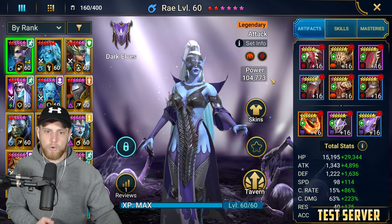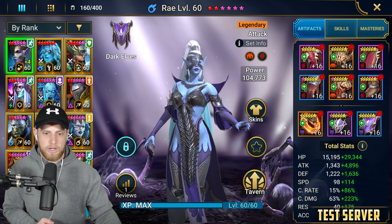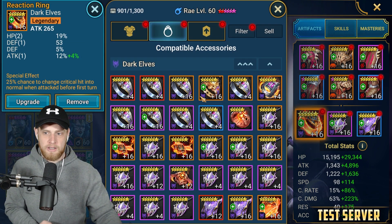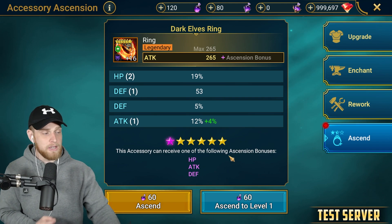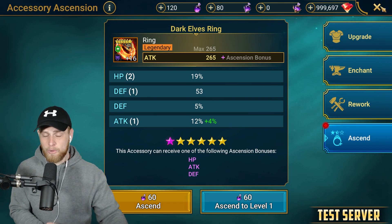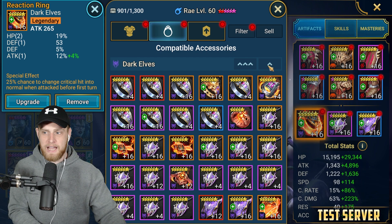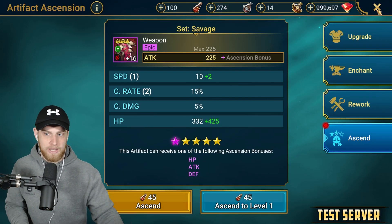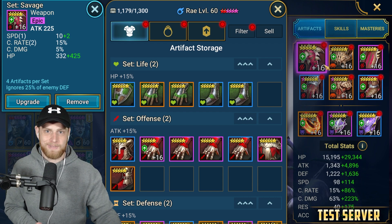Now I want you to picture what this is for. The Phantom Shogun's Grove is for these pieces right here. The ring can ascend to HP, attack, and defense. Do you know what else can ascend to HP, attack, and defense? Well, your weapon can. Do you ascend your weapon? Is your weapon any priority whatsoever for you to ascend? For me, no.